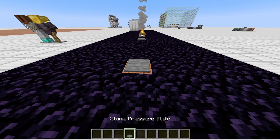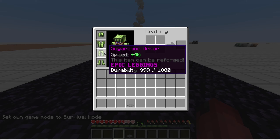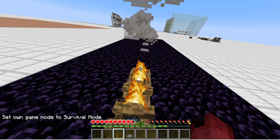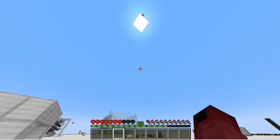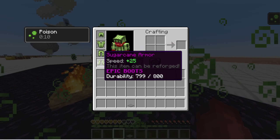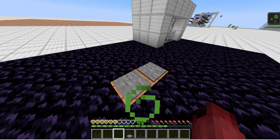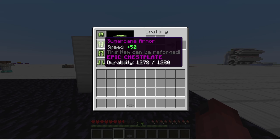And a custom durability system I created. Most of the fire doesn't damage the armor because fire damage shouldn't — either just poison. But the skeleton will.